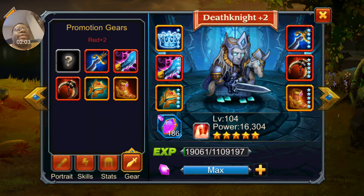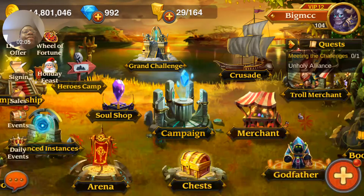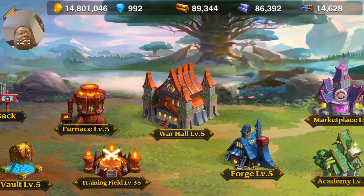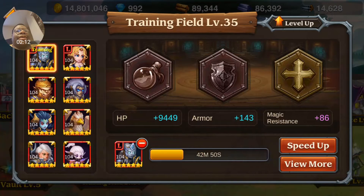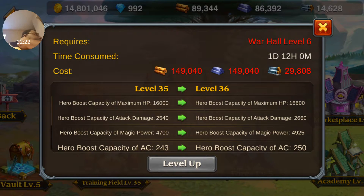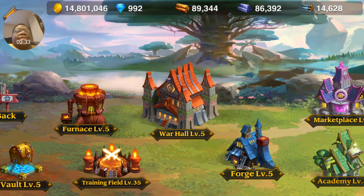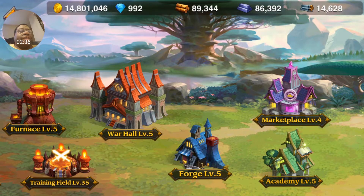Keep using the training field — it's going to make your heroes better. When you go to Heroes Camp, this is where I go to make Death Knight better. I'm still working on him, he's not done yet. You also want to level up the training field — mine is at level 35. I can't do level 36 yet until I level my war hall to level six and get the appropriate resources.